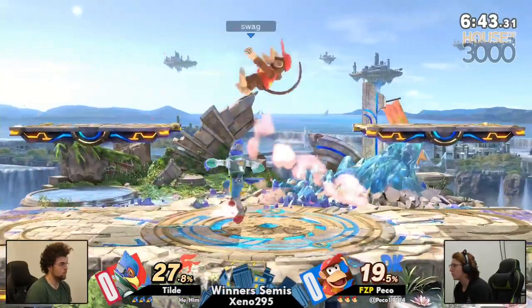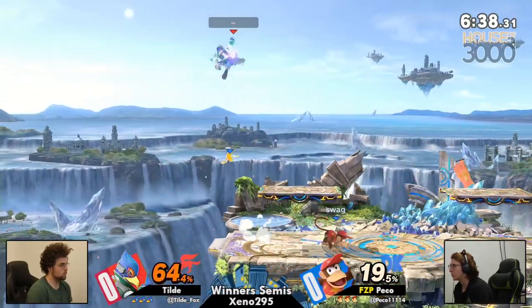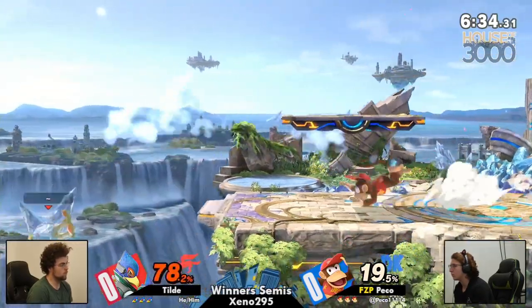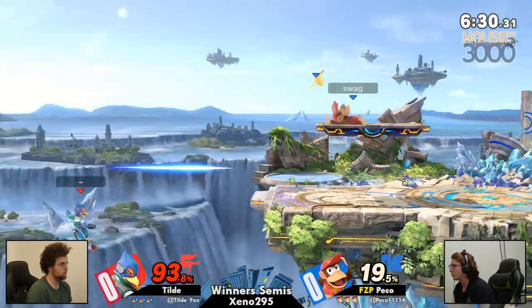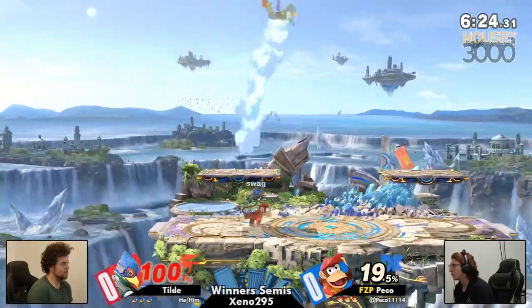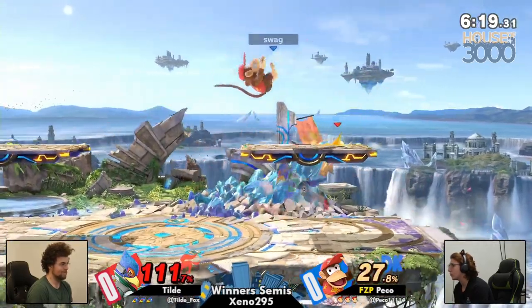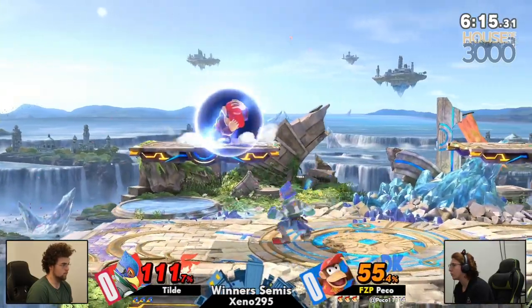295 today, kind of popping out a little jump scare moment honestly. We don't see Tilde coming out to Xeno quite as often but always a treat. Right now Peko looking to make short work of Tilde's first stock, already at 93%. I just love this pressure — using the banana at the ledge for these ledge trap scenarios, only 19 on Peko right now.